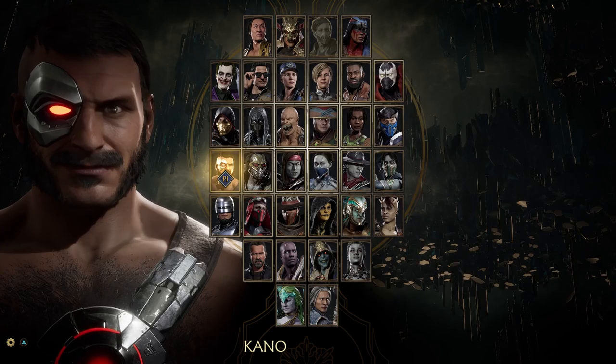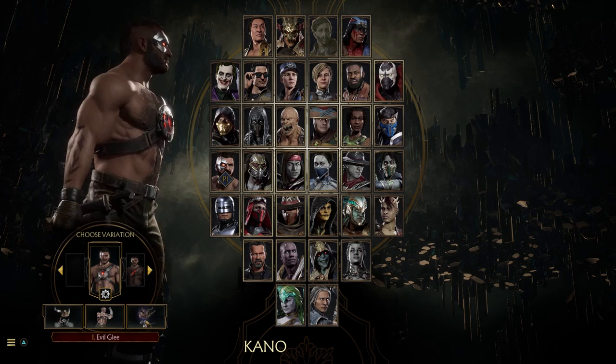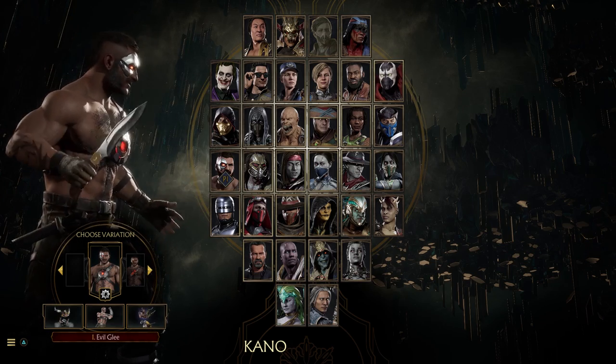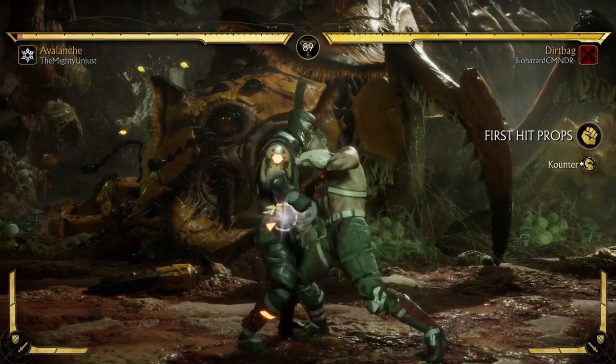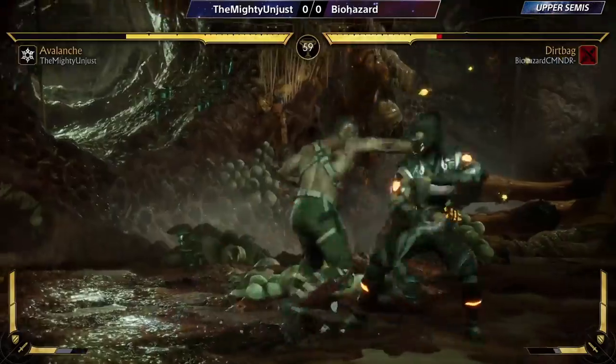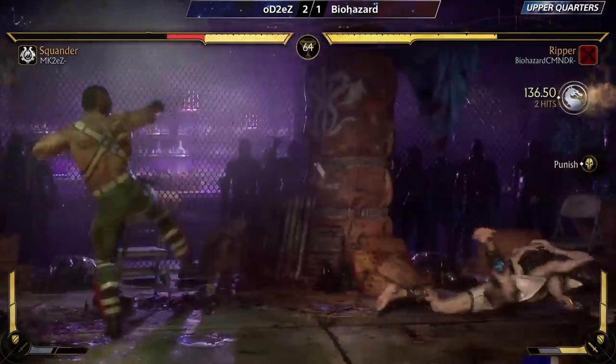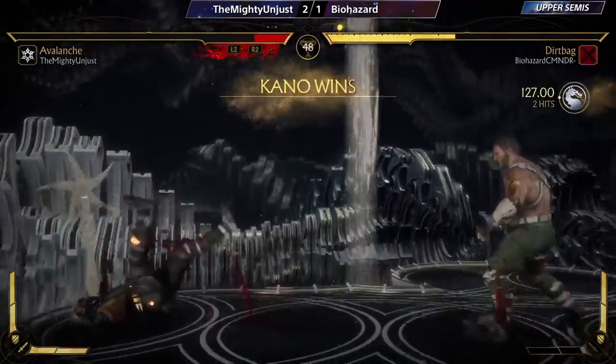This is the Mortal Kombat character breakdown for Kano. The leader of the Black Dragon Clan, he isn't afraid to fight dirty to secure the win, as is reflected in his gameplay. Kano is a solid character with a disrespectful and aggressive playstyle across all of his variations. It's all about finding which style suits you the best.